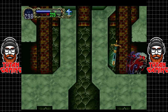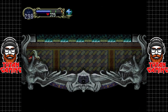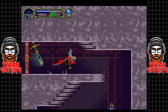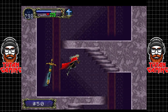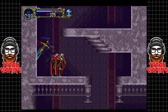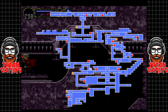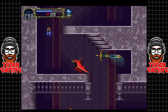We didn't go down here properly either, so let's explore. There is a boss we need to deal with, but he's incredibly trivial — he's going to give us the last piece of Vlad. Coming down here just fills in the last few blanks of the map.